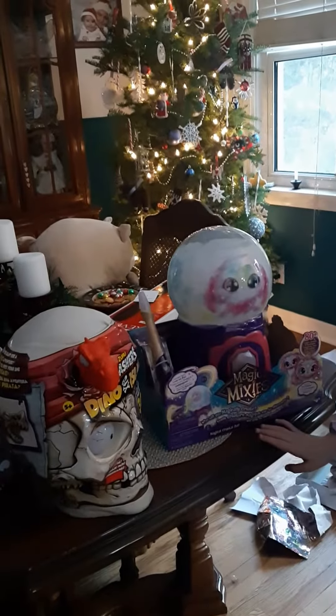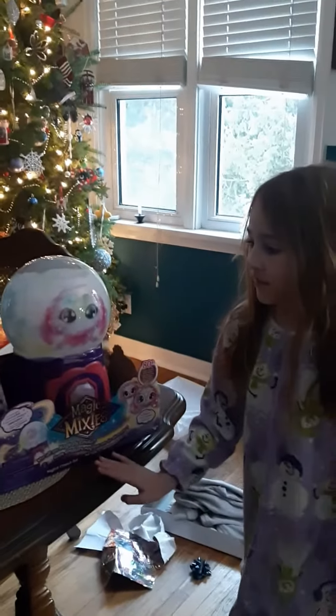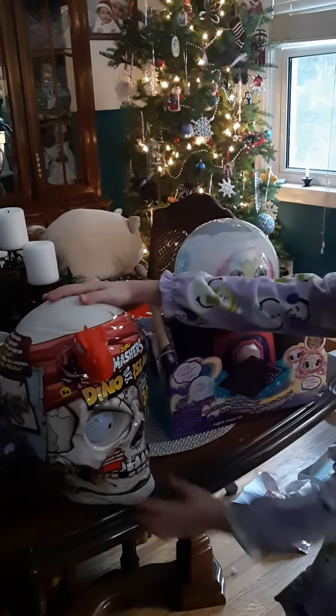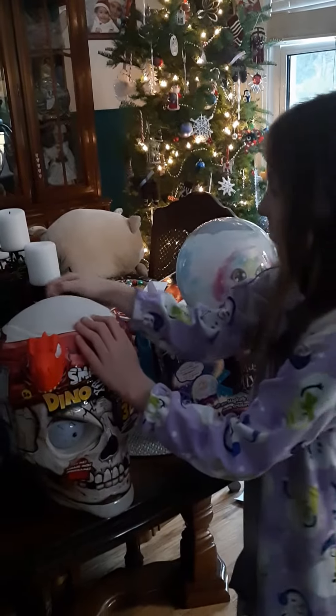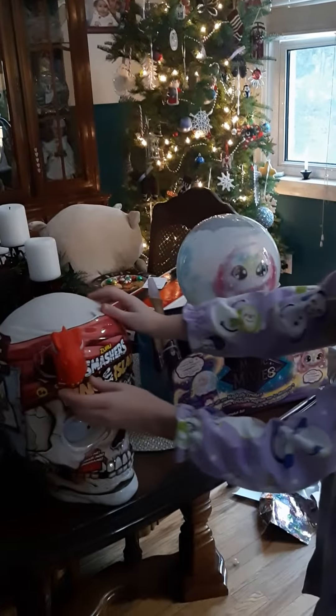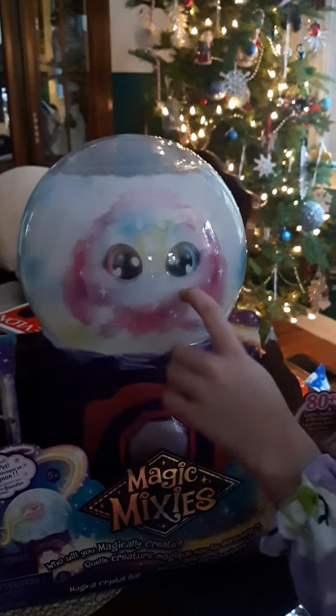These are two of the many things I got for Christmas. This is a Zoo Smashers Dino Island thing and I'm really happy to get it — there's a little dinosaur coming out of it. And I'm really happy to get this too, it's a Magic Mixie. You add all these spells and stuff and then you get this little pet Magic Mixie, and it's really really cool.